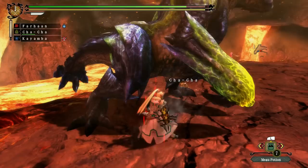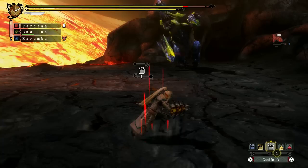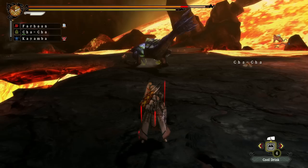When enraged, he will begin to excrete slime all over his body and it becomes yellow. The result is that the slime left on the ground will take less time to explode, and certain fist attacks will explode instantly, raising the challenge substantially.